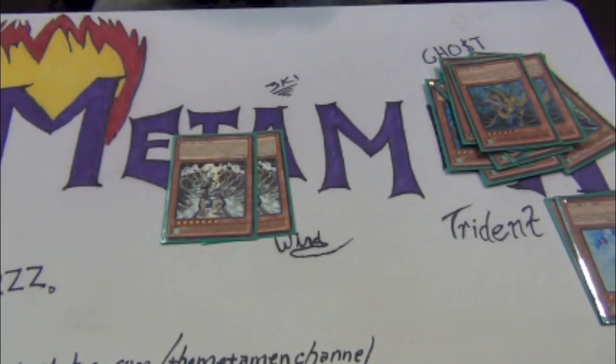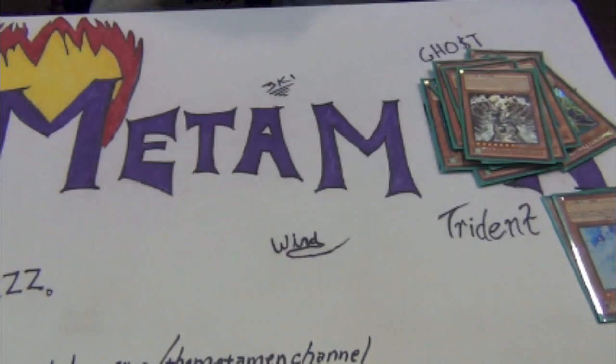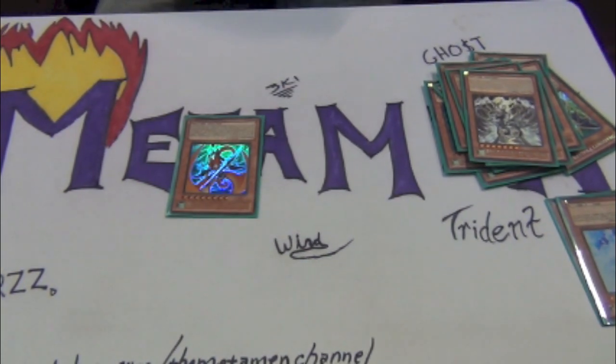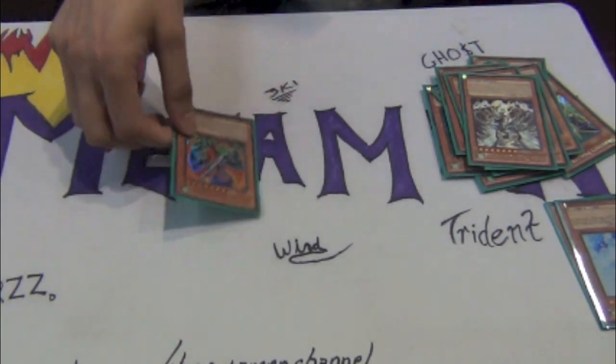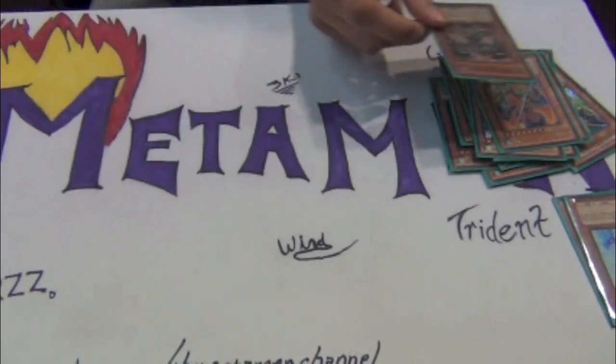Two Tempests. Get that Gold Sark, banish him, get the effect — it's great. One Levitain for the OTKs if you want to go to Trident Dragon. And then Darkest Metal to special summon things, this also helps with your loot.